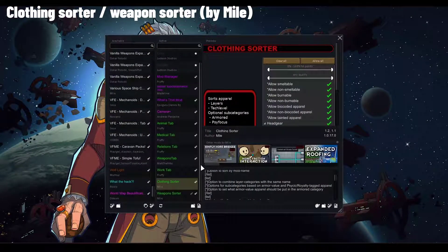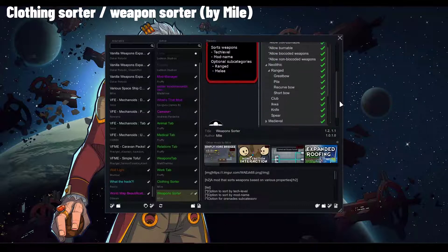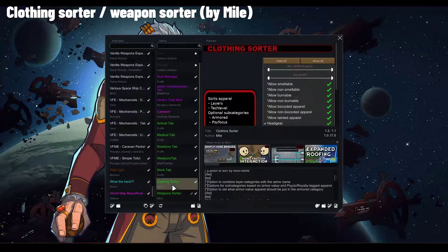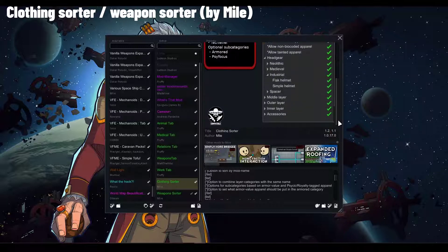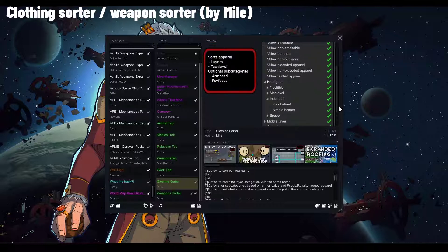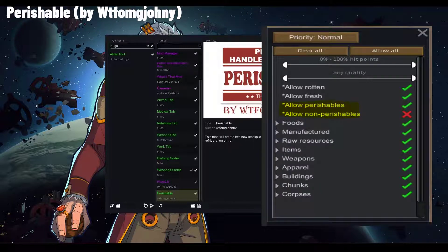The next two mods I can show without booting the game — Clothing Sorter and Weapon Sorter by Mile. They provide many more sorting options as well as extra checkmarks for stockpile sorting, helping you organize stockpiles and find what you need, especially if you want to craft or disassemble a specific type of weapon or item. Perishable mod adds similar functionality by creating a useful filter for stockpile options so you can separate perishable from non-perishable items — no more clicking through multiple categories to put all your herbal medicine in the fridge.